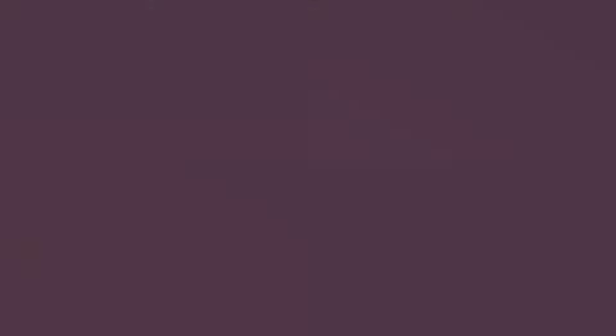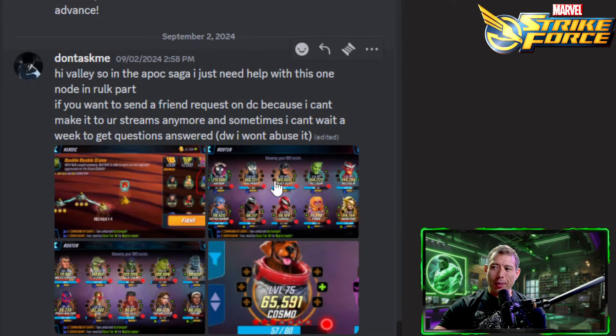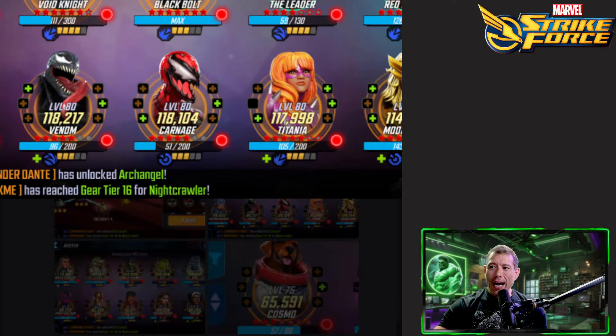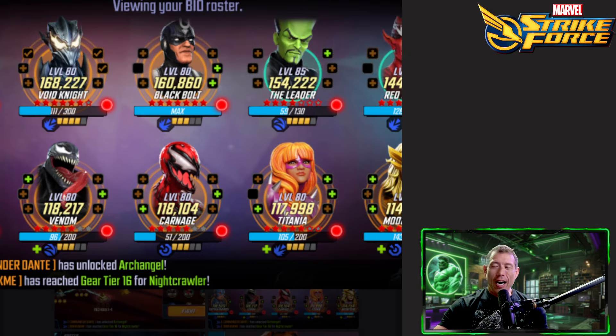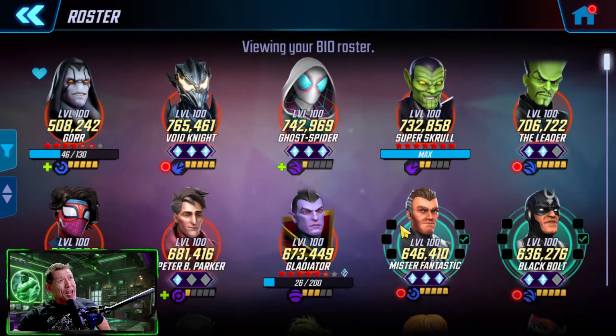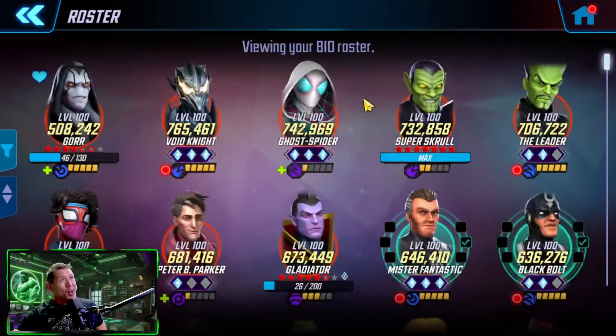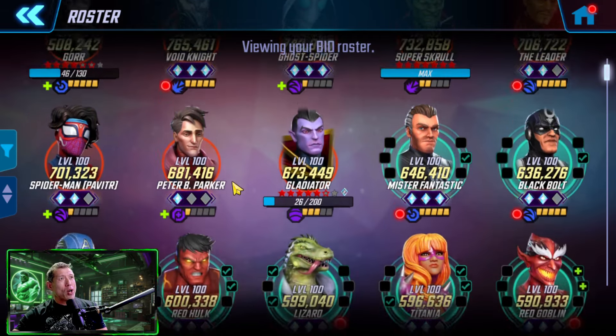Next question: help with node 1-4 in the Apocalypse Saga, specifically with Spider Weaver circled and some characters at orange gear. What I would do first is get some characters like Void Knight and Leader up to Crimson gear — Leader is already there. Bring Void Knight up to level 85 with Crimson gear. You could do that with the other Hive Mind characters as well. Spider Society is also a great way to go — you've got two of them here since they're mainly Skill.